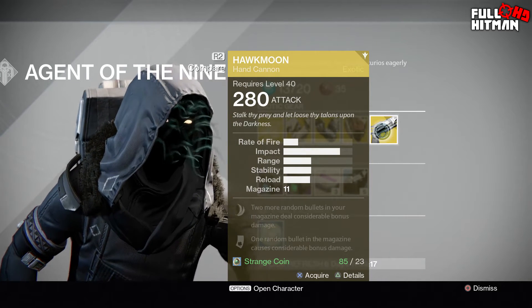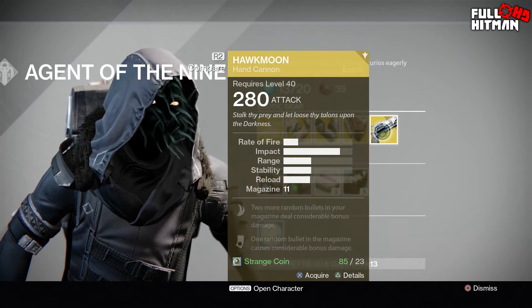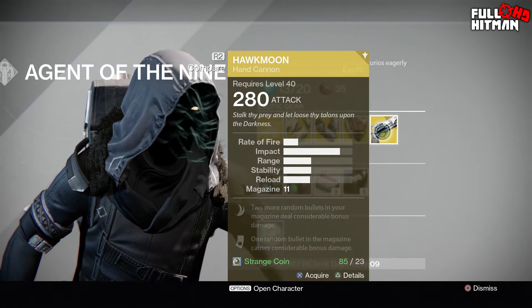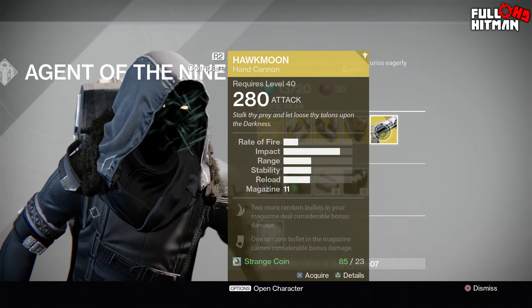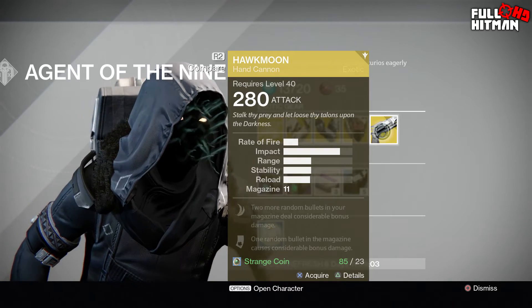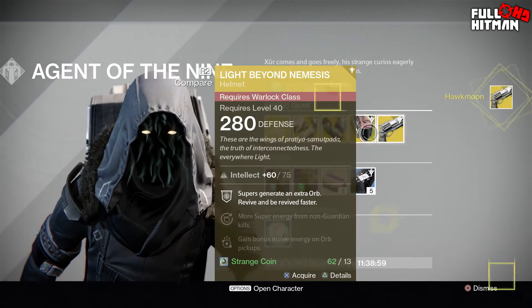Last but not least we have the Hawkmoon in year two with 280 attack. Two more random bullets in your magazine deal considerable bonus damage, and one random bullet deals considerable bonus damage. This gun was pretty much the most ridiculous thing ever in year one, so we're just gonna go buy this.